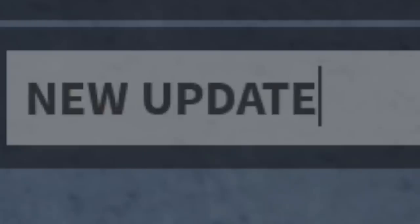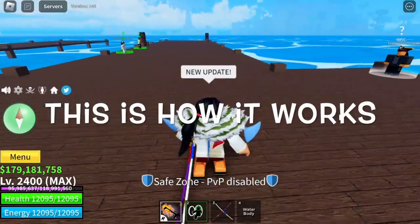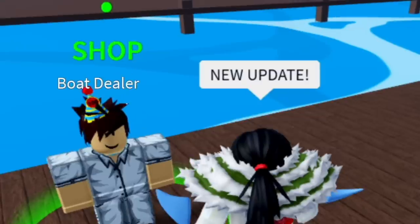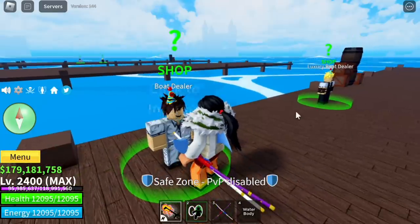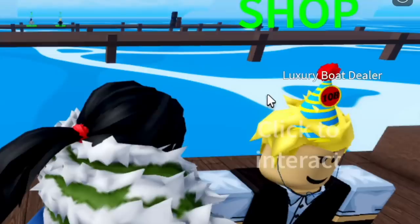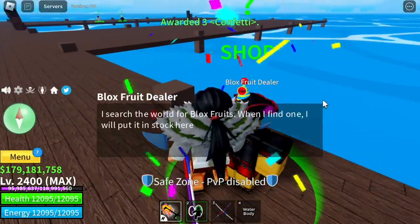I told you guys there is an update, so here it is. This is how it works. First, you will notice that the common NPCs like the boat dealer has a cap on its head — no cap. Take note: every time you talk to them, they will award you with a confetti. Same with the luxury boat dealer — there you go, three confettis.